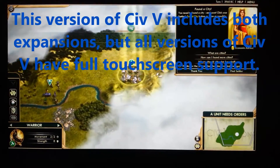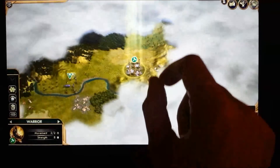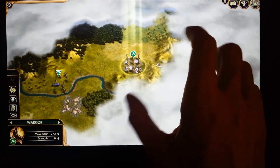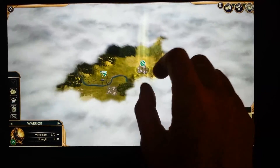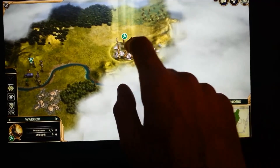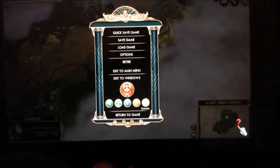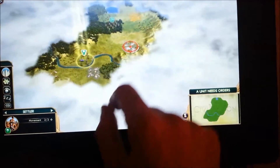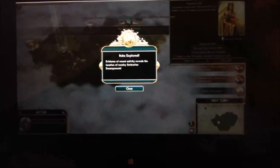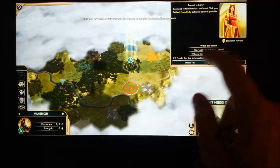Civilization V seems to have the best touch screen implementation. We can do everything we can do with keyboard and mouse. It's set up for gestures — you can move, you can do everything you want to do with the keyboard and mouse. We're going to give Civilization V 10 out of 10 for touch screen support.